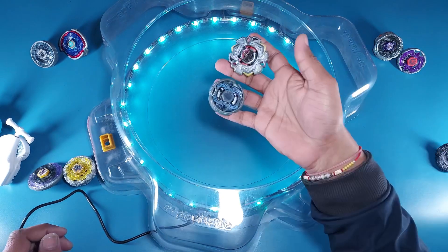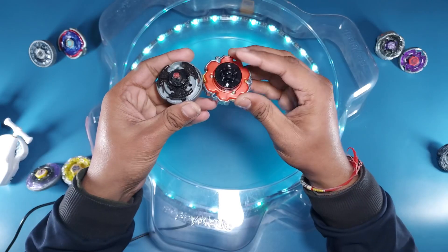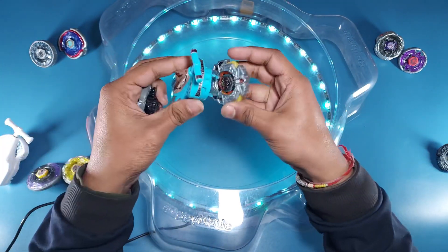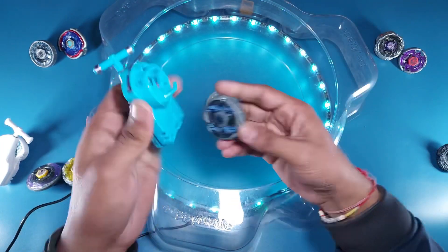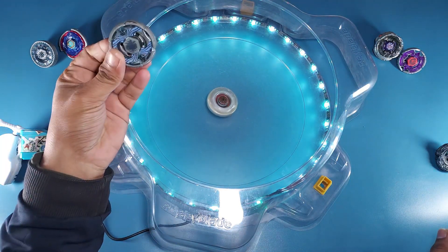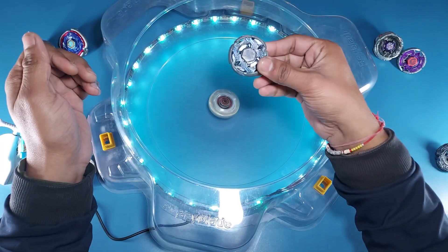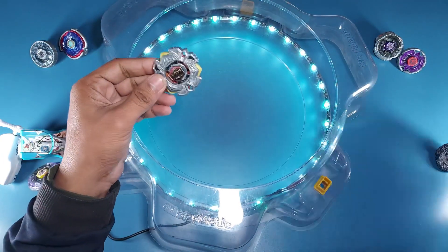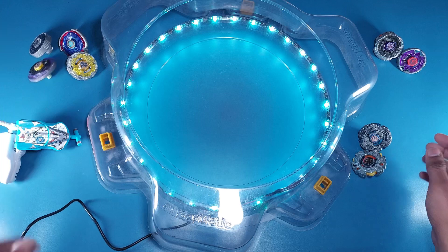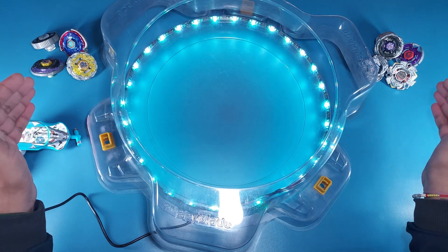The last qualifier for Segment D: Variares DD versus Grand Cetus. Variares is in stamina mode and Grand Cetus has a rubber tip. Being a stamina type I'll launch Variares first, then Grand Cetus — and that ended in just a second! Grand Cetus is out. Variares DD wins. We now have our four Segment D qualifiers completed and I'll create two new segments for the quarter-finals.